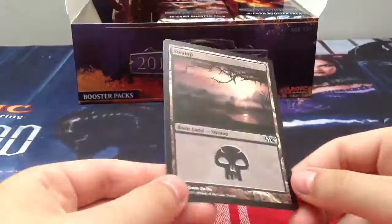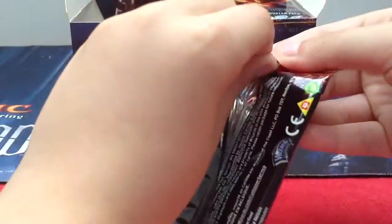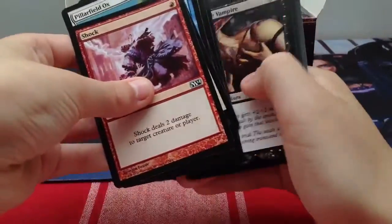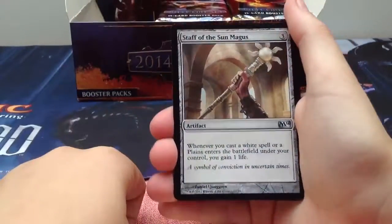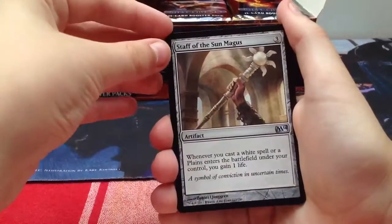I wanted another foil. At my pre-release draft I got a foil Mutavault, which is a badass card. Shock - because they can't reprint Lightning Bolt because it's too awesome. Wizards, why did you make these cards? That's uncommon - they're like the worst things ever.